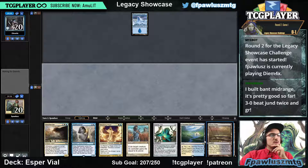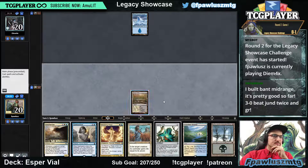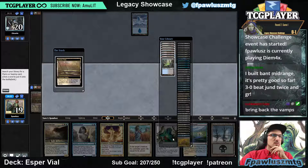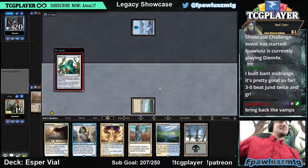I think I'm gonna get a Tundra off of this, particularly now after we draw a basic swamp. We're gonna obviously Vile in one. Bring back the vamps.